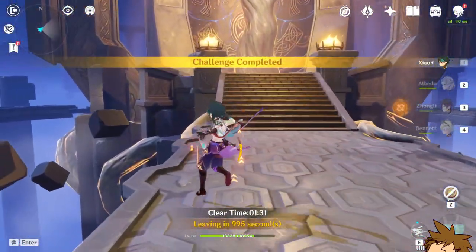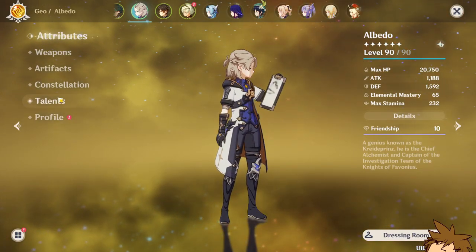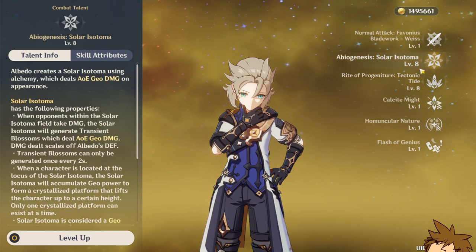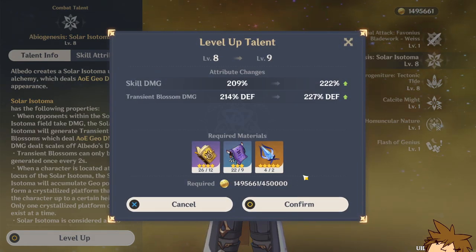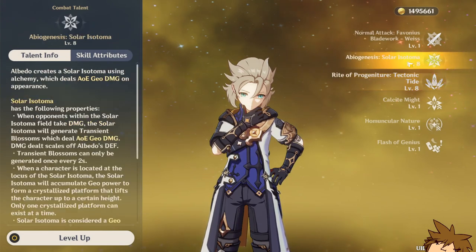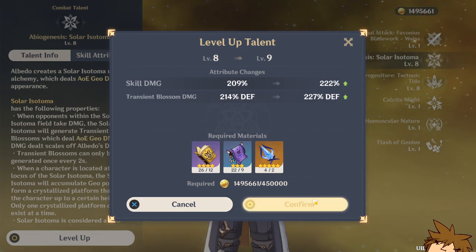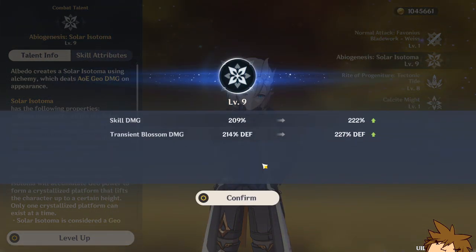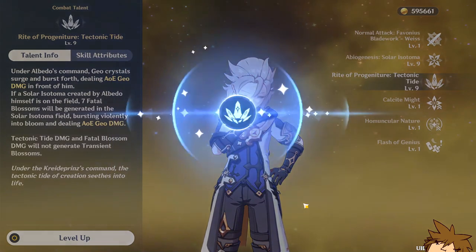I'm now in possession of the level 9 materials for both talent parts. It's going to be expensive — about 1 million gold out of my pocket — but hopefully worth it. Using up all my materials now, upgrading to level 9... there we go, level 9 on both.